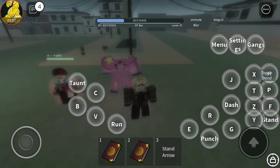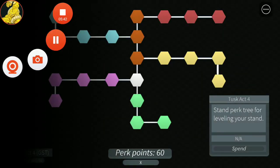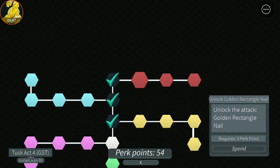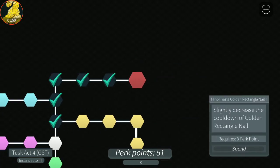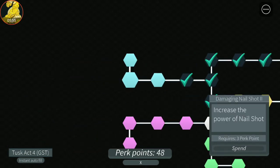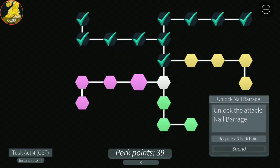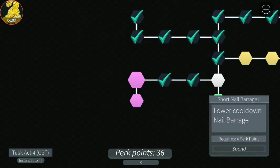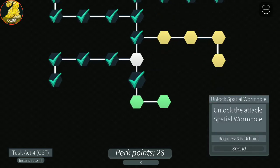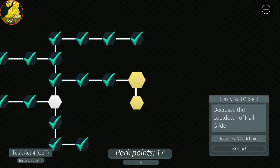This is Tusk Act 4, and basically it's Tusk at its strongest. This is its skill tree. This was actually given to me by someone and it was much better than the Tusk Act 4 I originally had. The attribute of my Tusk Act 4 is godly, and I'm never giving it away ever.